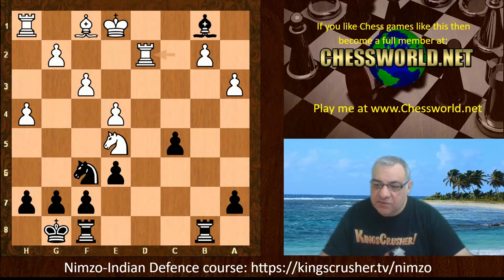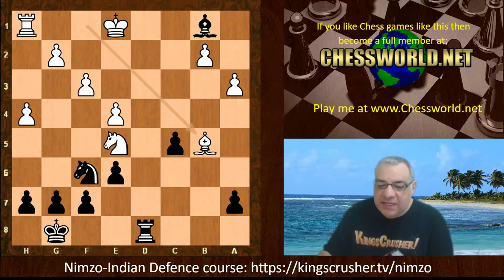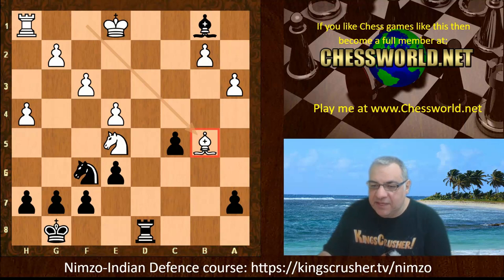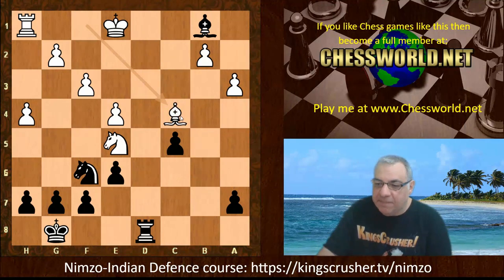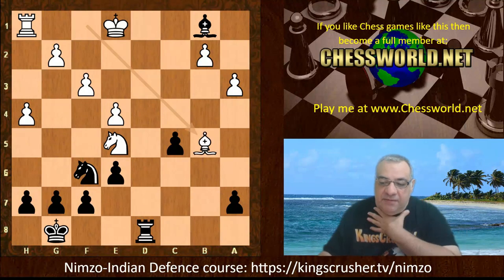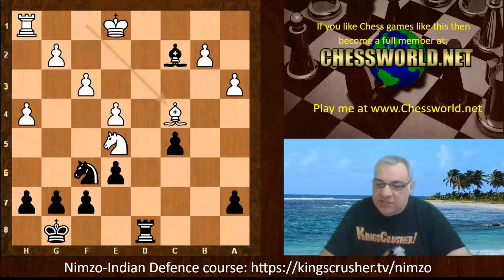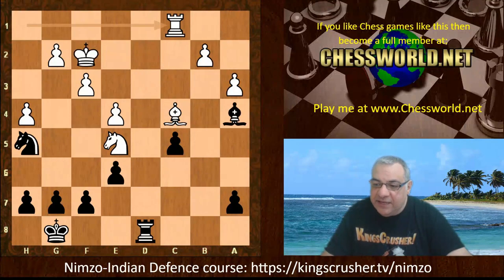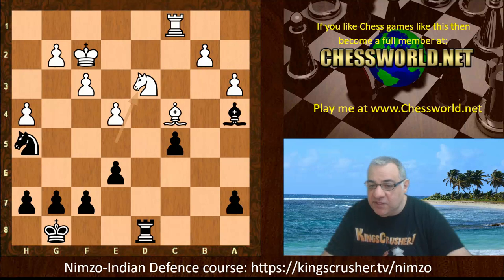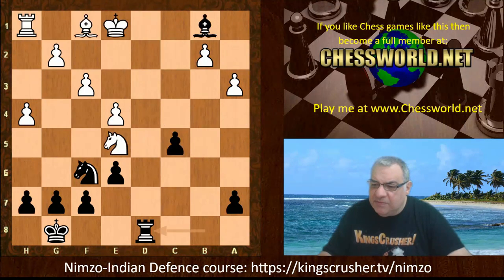Bishop b1, Rd2, Rfd8 — a pair of rooks come off — and then Bishop b5. This is technically a loose piece on b5; perhaps safer is Bishop c4, which is more protected. Bishop b5 isn't immediately wrong, just potentially it might have an issue. For example, Bishop c4, Bishop c2 — white looks to be doing absolutely fine. If the knight comes back to d3 supported by the bishop, this looks actually very good for white. Bishop c4 seems more steady.